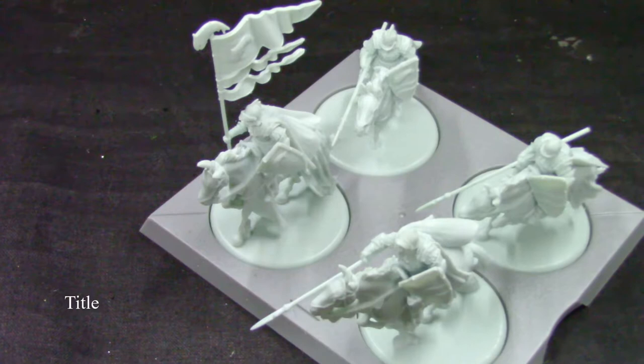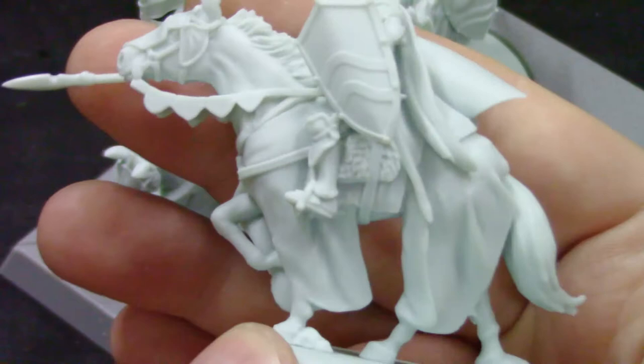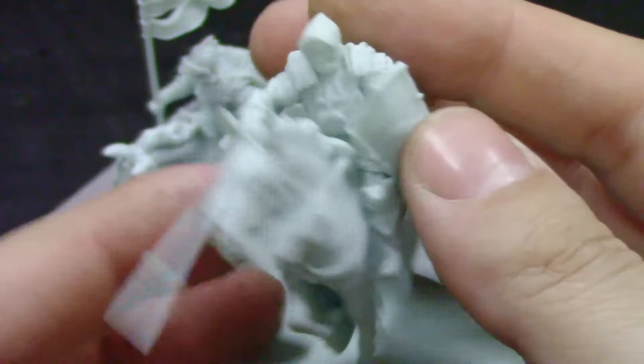Not bad — nice artwork. These are the models. I'm going to take them out and look at them up close. We are back, taking out the Tully Cavaliers. Let's see what we get. This is the first horseman. Each one is different, which is great. The lances are different — the plastic is straight.